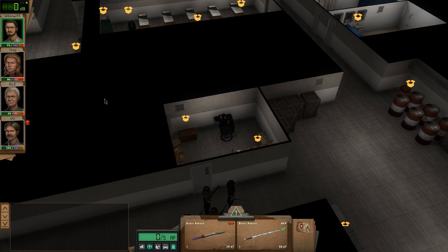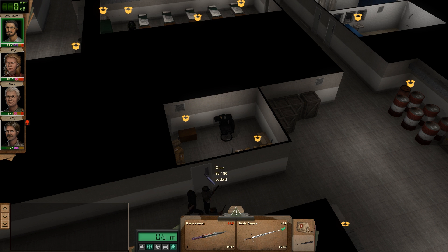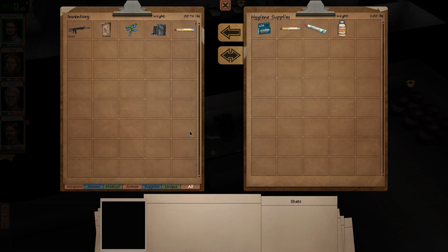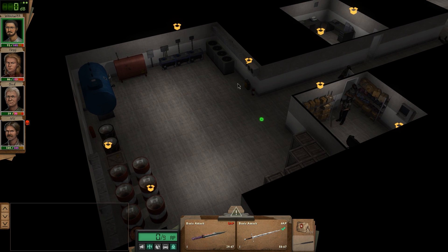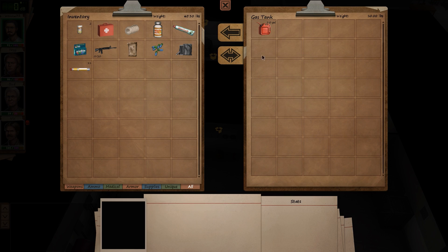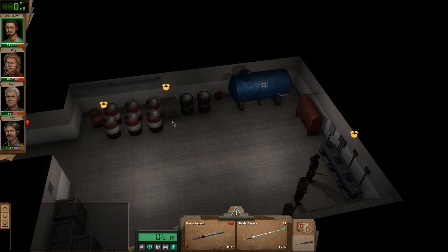Wenswith, where is your lockpick? There it is. Go ahead and get through that door. We got hygiene supplies, medical supplies, and gas. Very nice. Generators with more gas - always nice to see.